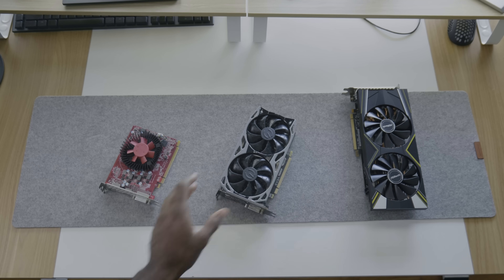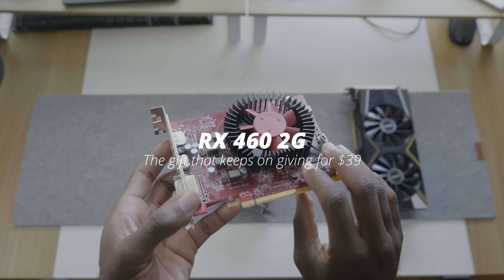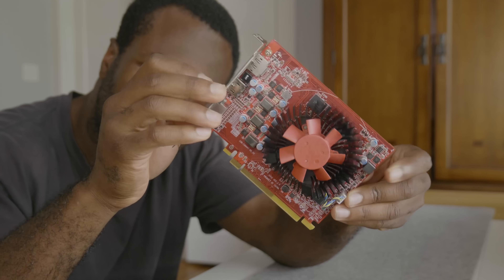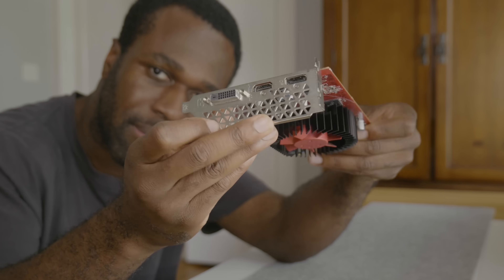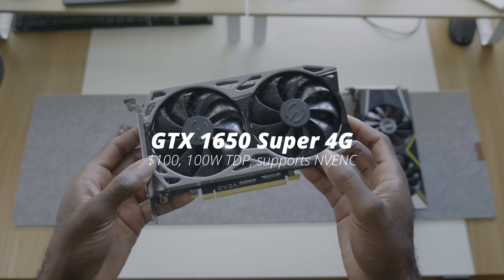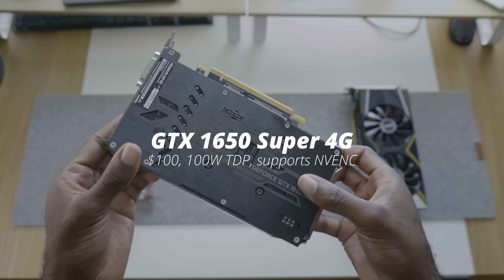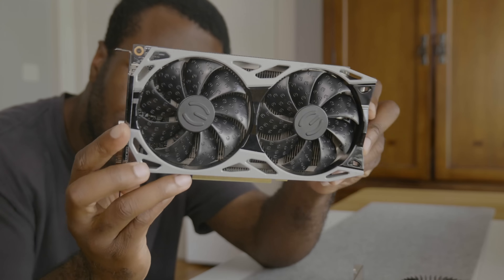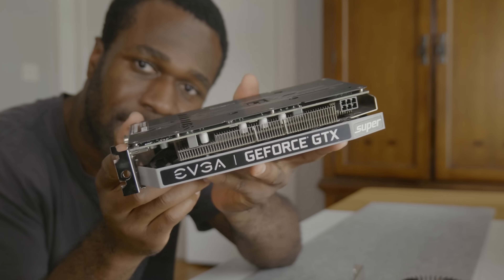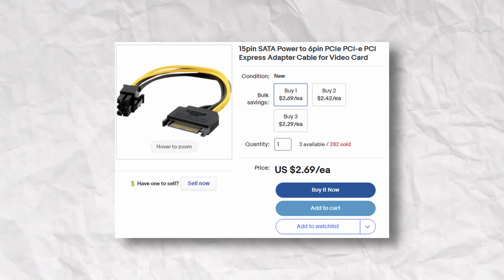Our entry level tier uses the RX 460 2 gig for $39. Two gigs of VRAM would make some people scream, but I was willing to take the risk because it was so cheap and could run on our 240 watt power supply. Our mid-tier option uses the GTX 1650 Super 4 gig for $103. It's a big jump in price, but accounting for power supply requirements it made more sense than a cheaper GTX 1060 or similarly priced GTX 1070. All it requires is a $3 SATA to 6-pin power adapter.